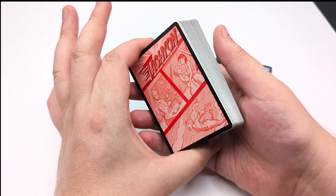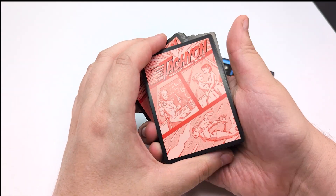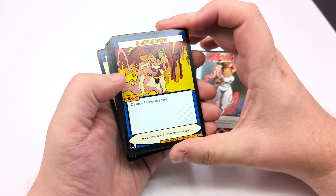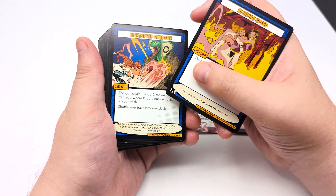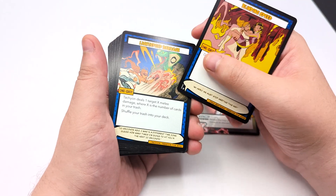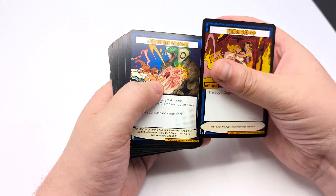Talking about her deck, it's mostly full of one shots that do a variety of different extra plays, extra draws, and stuff like that. First up, those one shots: Blinding Speed — destroy an ongoing card. Light Speed Barrage — Tachyon deals one target X melee damage, where X is the number of cards in your trash, then shuffle your trash into your deck. This one can be super strong — a huge burst of damage if you have a lot of cards in your trash, and can take out a high priority target.